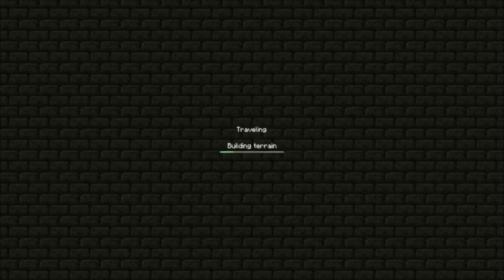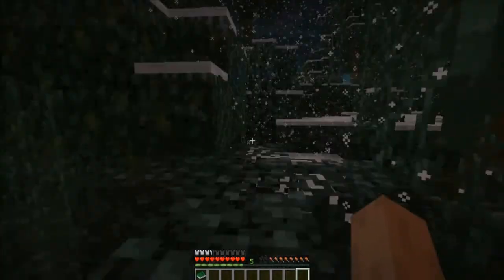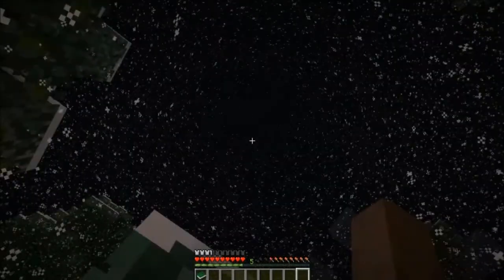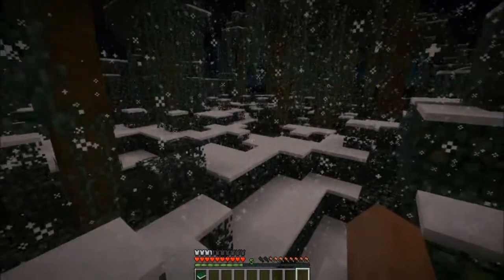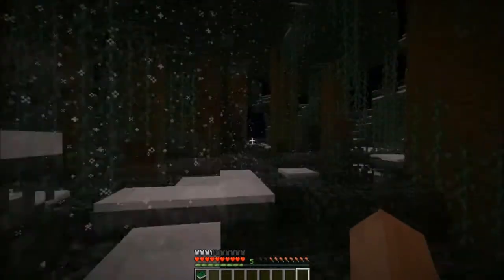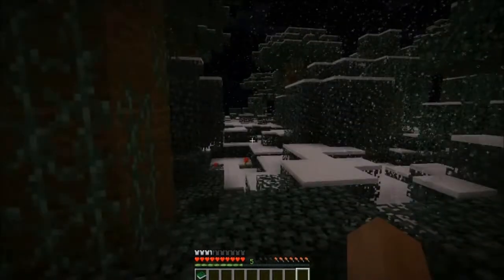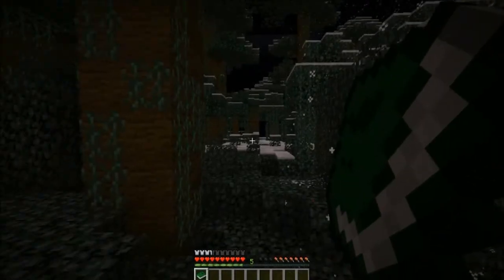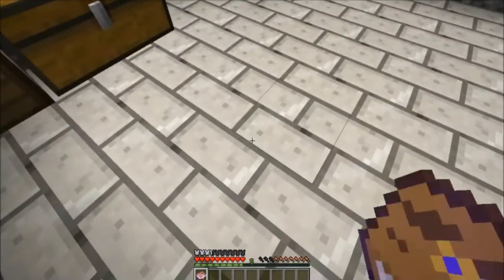What you do with the descriptive book is travel to a world — it basically generates a new region for you to go to. It gets more detailed as you build more stuff for the books. But right now we need some data for our notebook. It spawned us in a world with a jungle biome. It looks like it's eternal night — we have snow. Let's go ahead and go back using the returning book. It actually drops the books when you use them.